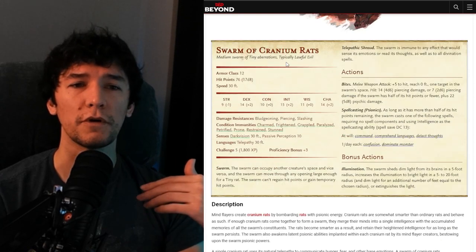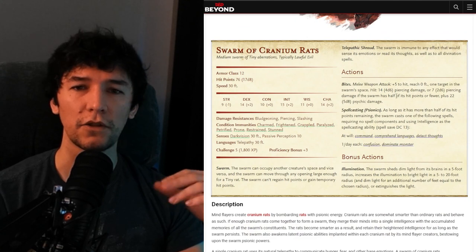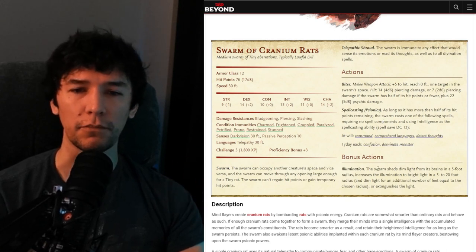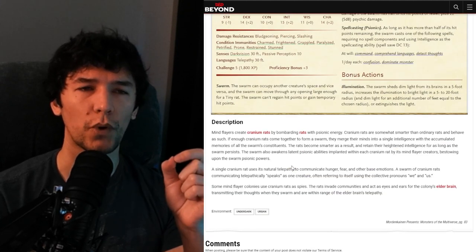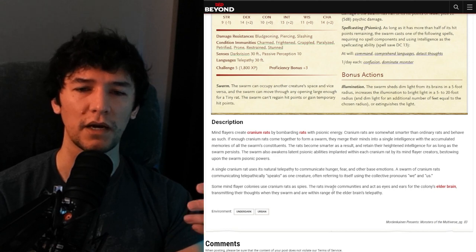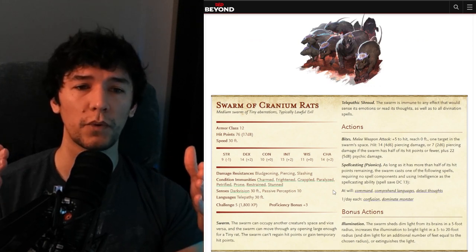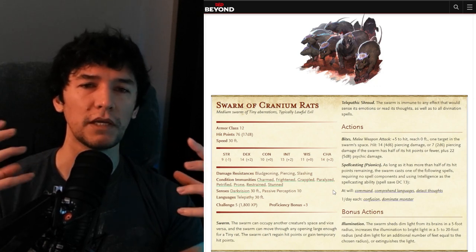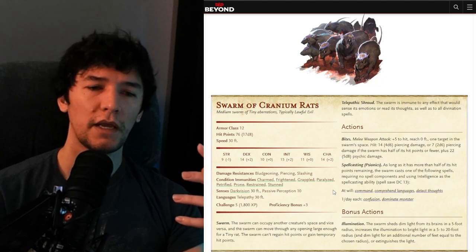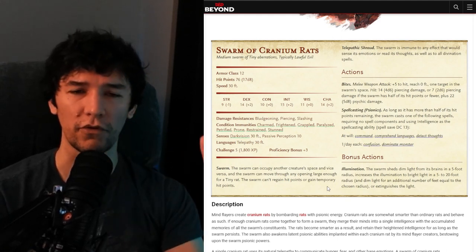Take it one step further — let's go to a swarm of cranium rats. Cranium rats are very specific creatures. They are telepathic, and their abilities mention as much. Their attacks do psychic damage. They have spells they can cast and a bonus action that does something too. There's also a little bit of flavor text that tries to tell a GM how they could use this creature in the game: some mind flayer colonies use cranium rats as spies; the rats invade communities and act as eyes and ears. Now this is a good stat block — it feels purposeful and they have flavorful abilities that feel specific to this type of creature.